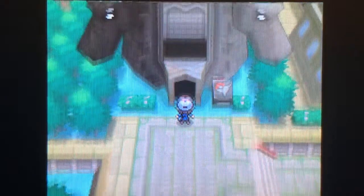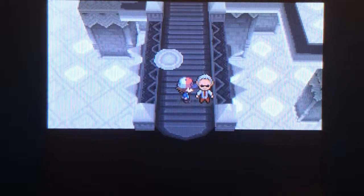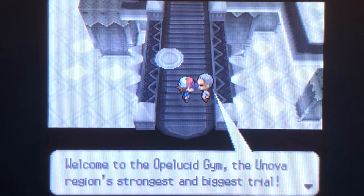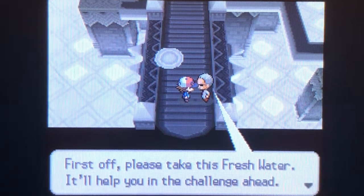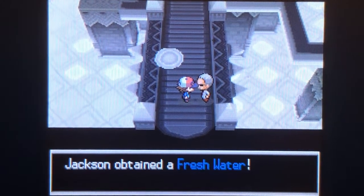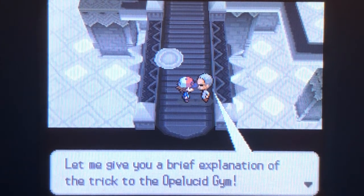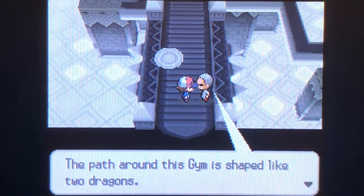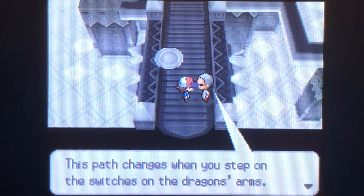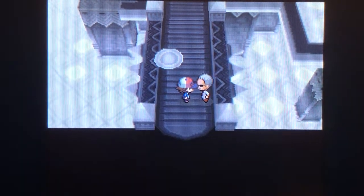Welcome back to the Opelucid City Gym — the Unova Region's strongest and biggest trial. First off, please take this fresh water. It'll help you in the challenge ahead. Let me give you a brief explanation of the trick to the Opelucid Gym. The path around this gym is shaped like two dragons. This path changes when you step on the switches on the dragon's arm. Pay attention to how the dragons next move.